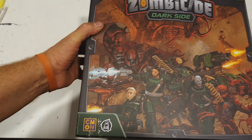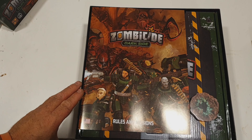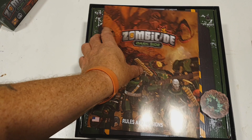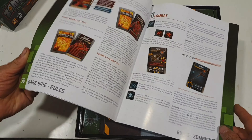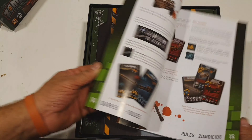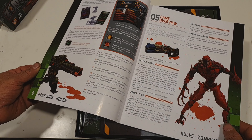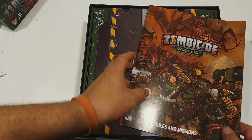We'll just crack into it now. CoolMiniOrNot do some really, really nice games. We've got the rule book here, which covers the rules and missions. We'll just have a quick flip through. Amazing artwork — I do like the actual miniatures artwork. She looks awesome.